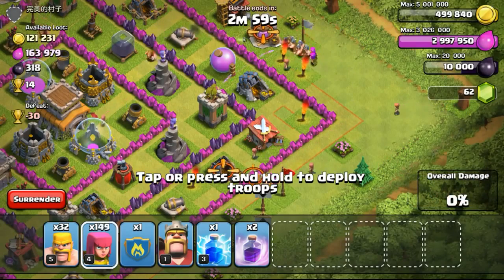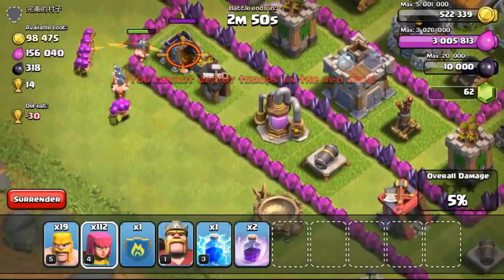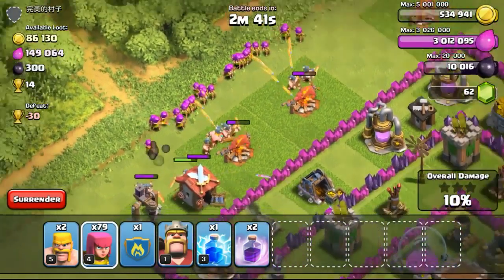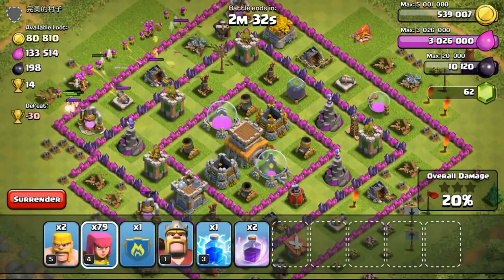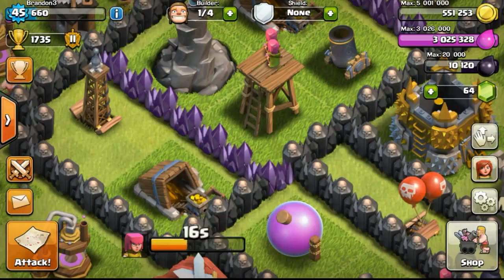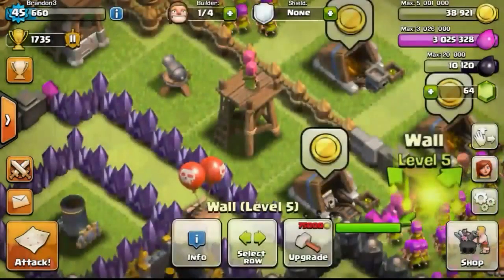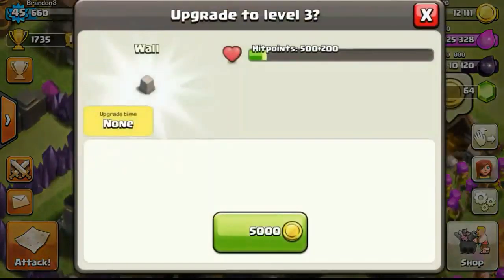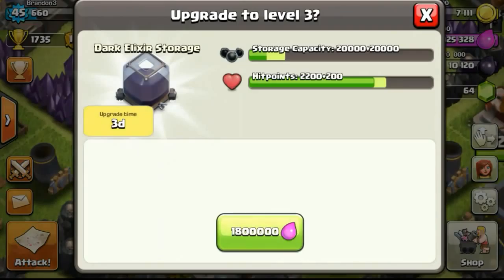Once I reach town hall 9 I should be able to get my Archer Queen immediately — maybe within 1 or 2 days. Going ahead to get more gold since I upgraded 9 walls from level 7 to level 8, leaving me with 500,000 gold. Using the same strategy — stealing a little bit of gold, getting 50,000 gold, going back to upgrade one more wall to level 8. I'm trying not to hold too much gold so people don't see me as a juicy target when I go offline.